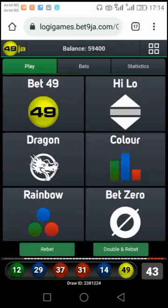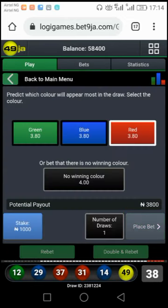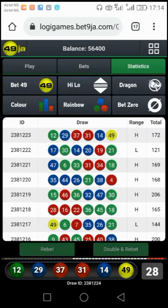We want this out now — no winning color. I've already dropped the amount back to 1,000. Green, red, and then the no winning color. The game will soon be ending. We just have six draws left to go. Ten seconds out — after 10 seconds, the game will be drawn out.